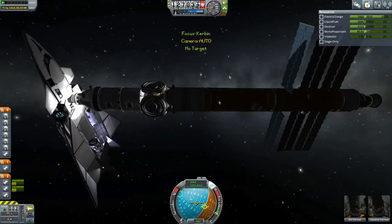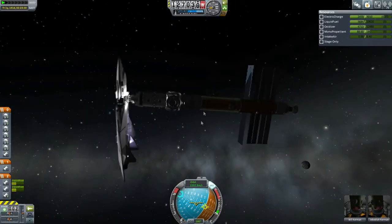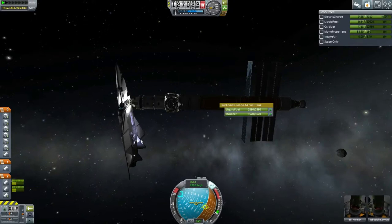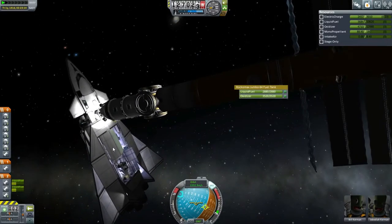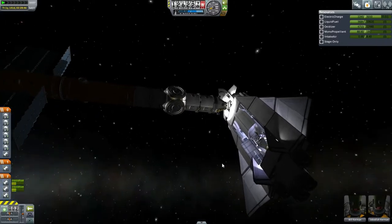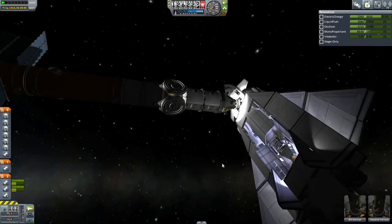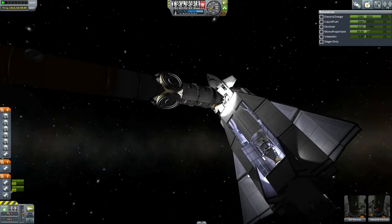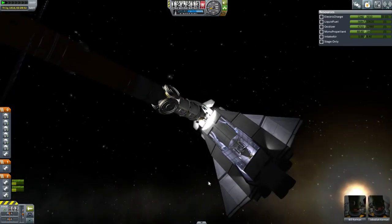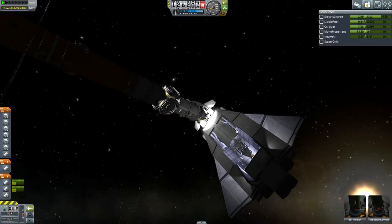First successful docking of the DRK shuttle to Shinhonshu Station. Let's get refueling. This is probably going to take a while. I think I've finished refueling, but one of the downsides to the design of the DRK is that there are a lot of tanks that are really hard to reach. So I'm not entirely sure I've gotten to all of them. In any case, we'll have plenty of fuel to transfer to Minmus.